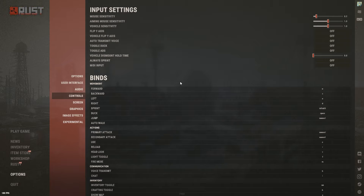Always Sprint: off. Media Input: off. Scroll through the key binds and copy or change whatever works for you.